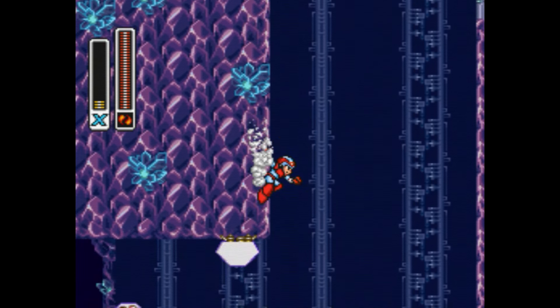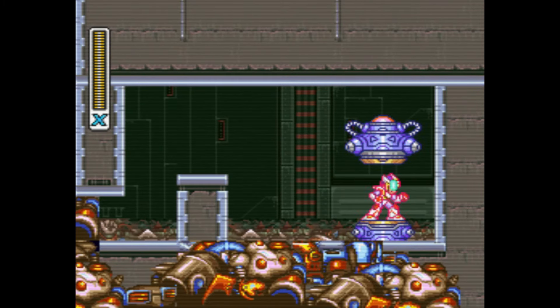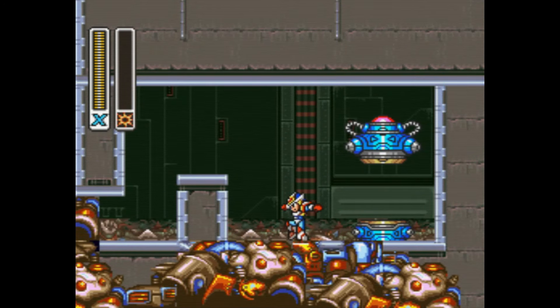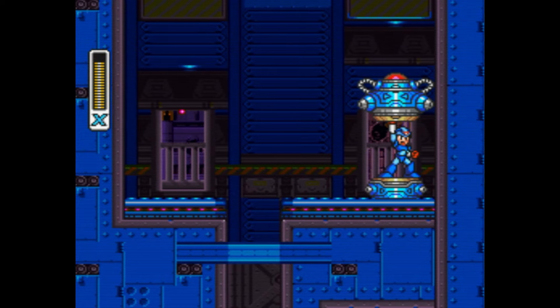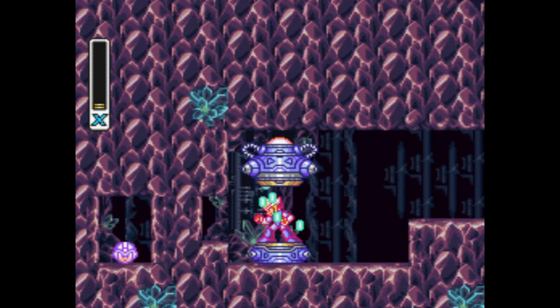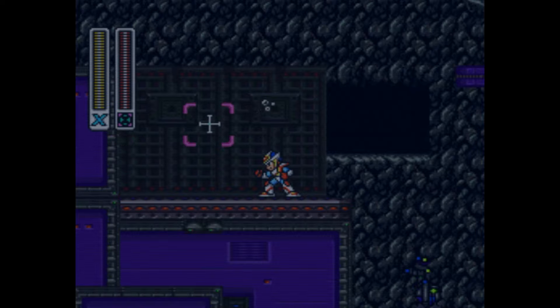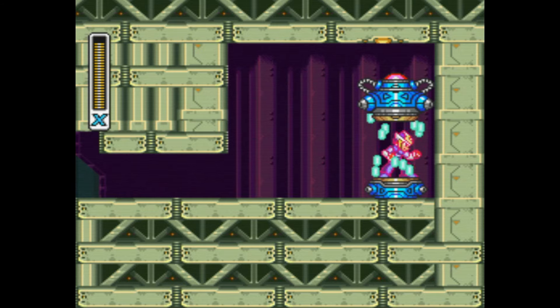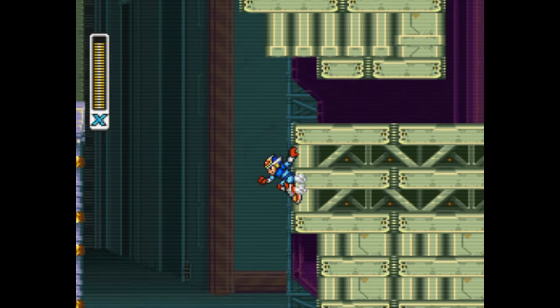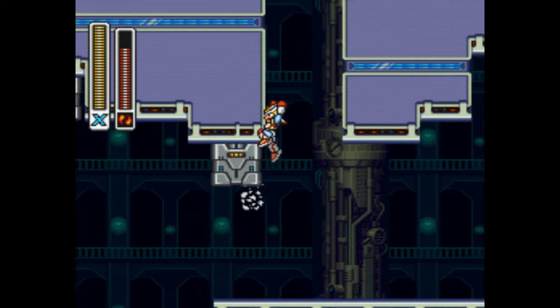X's armor upgrades from the first game return in new reconfigured forms, each granting a completely new bonus trait. The body armor upgrade now only reduces damage by one instead of by half, but it builds up energy whenever X is struck, and once full he can unleash the Giga Crush — a devastating screen-clearing move. The new arm upgrade retains the weapon charging capabilities from X1 but also allows X to stock up to two charge shots and unleash them whenever he wants. The head armor no longer lets you break blocks, but instead allows X to scan his surroundings for interactive elements or hidden passages, which can be used in conjunction with the silk shot to find hidden energy and weapon refills. And finally, since X has the dash by default this time, the leg upgrade now grants him a mid-air dash. Unfortunately, I never found much general use for this outside of a few emergencies, since it can't be used following a dash jump, and the charged Speed Burner accomplishes essentially the same function while also doubling as an attack.